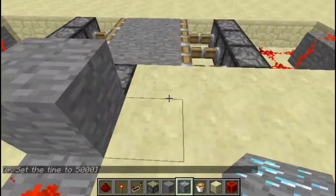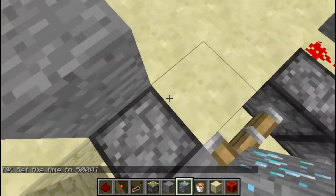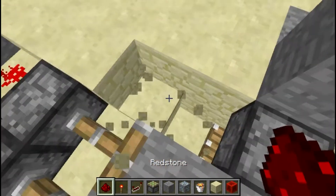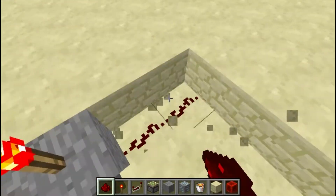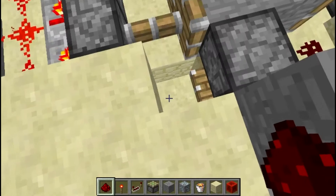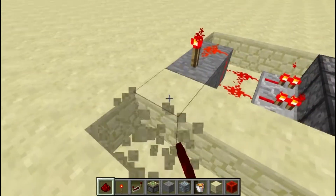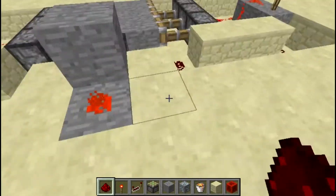Now set up the floor that'll retract. Go two down on both sides, go up one, go around and connect redstone to the torch right back. Do the same thing on this side — two down, up one, go around, connect it. Now it should work.